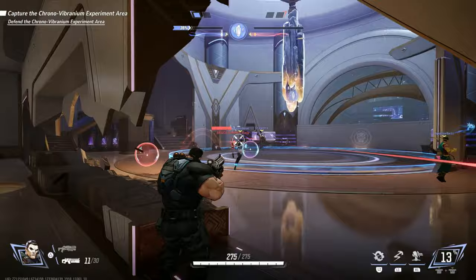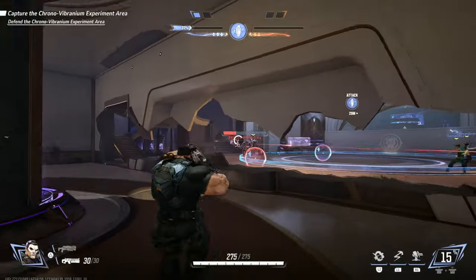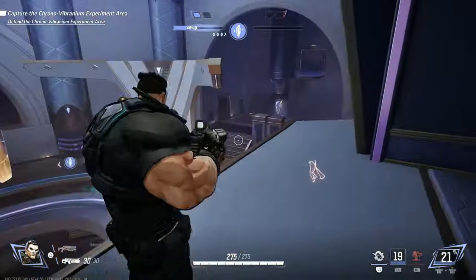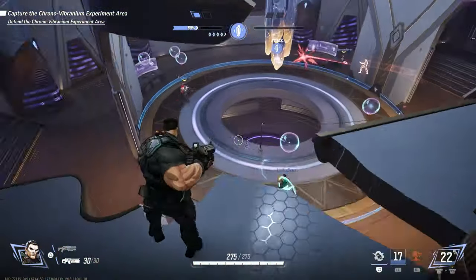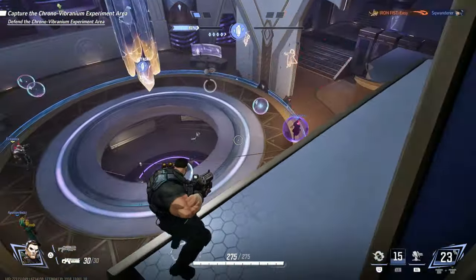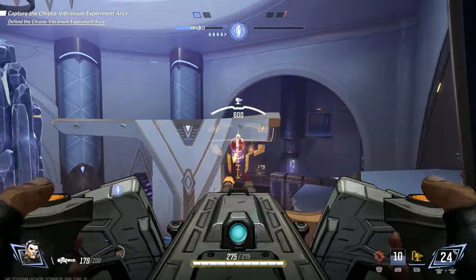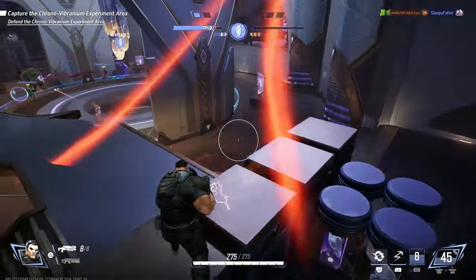first on my list is going to be the Punisher. He is just your standard run and gun character. He's got smoke grenades to help you and your allies out — it actually does damage too. He's got guns for awesome DPS. If you want to get in close, he's got a shotgun. And if you really want to get crazy, he's got a turret as well that does insane damage. There's no real crazy gimmick around Punisher. He's just a gunner — simple but effective.